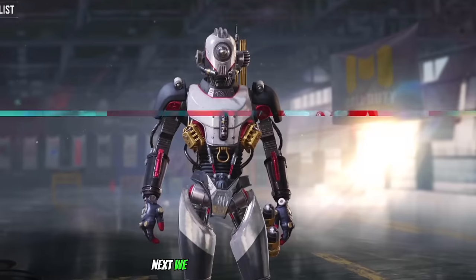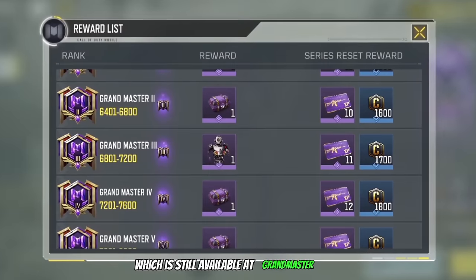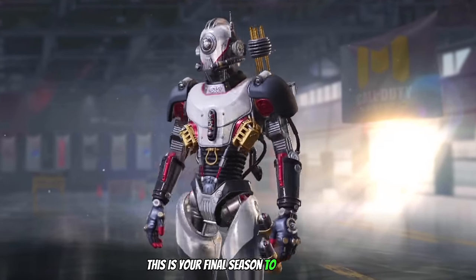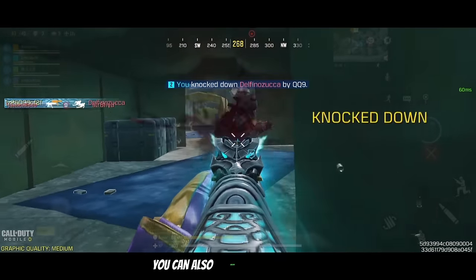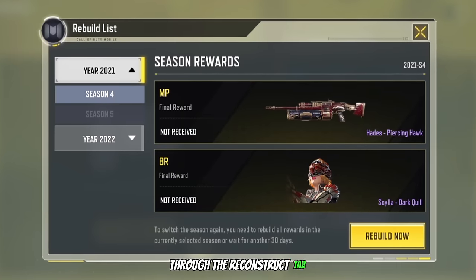Next we have Ethan Aesthetic Upgrade, which is still available at Grandmaster 3 in BR — and remember, this is your final season to unlock him. On the topic of Ranked Rewards, you can also unlock any of the 6 all ranked characters through the Reconstruct tab.